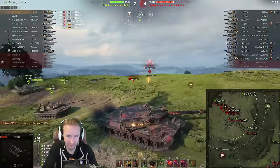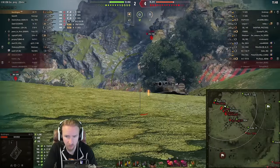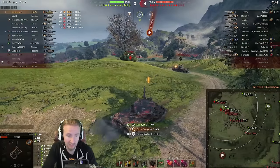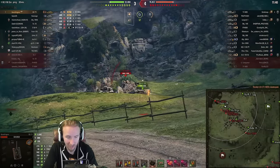The weak points on top of this vehicle — I'm going to switch from an AP round to a HEAT round, because they're much more effective at going through the weak points on top of the E5. But if he wants to expose his whole side armor, I'll take that too. This game was going really well initially.